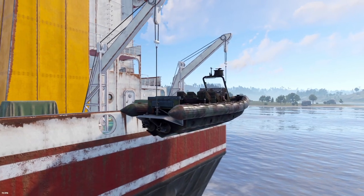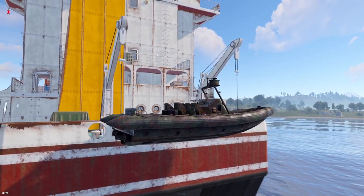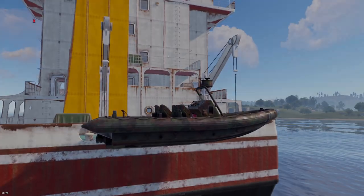Last but not least, on the back of the cargo ship you will find a RIB armed with 50 fuel and ready for anyone to make a getaway from the cargo.